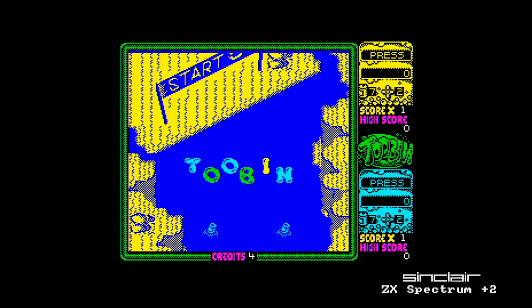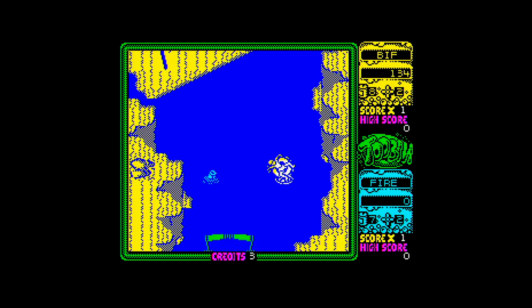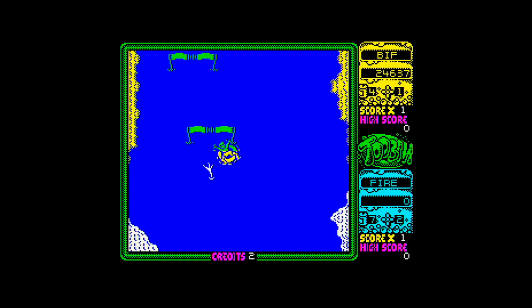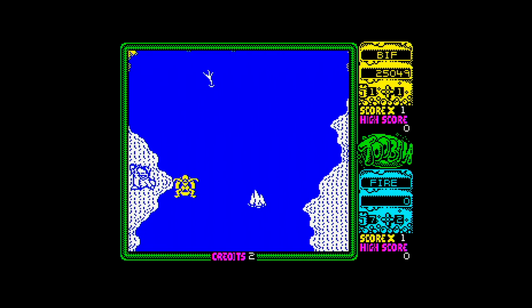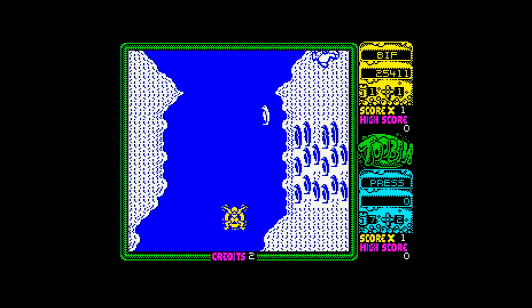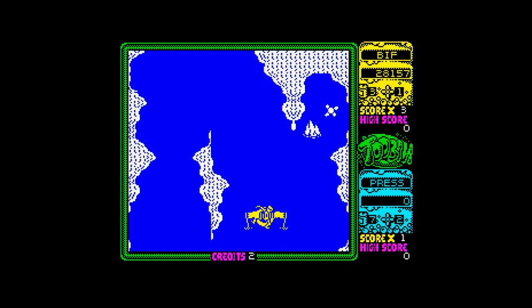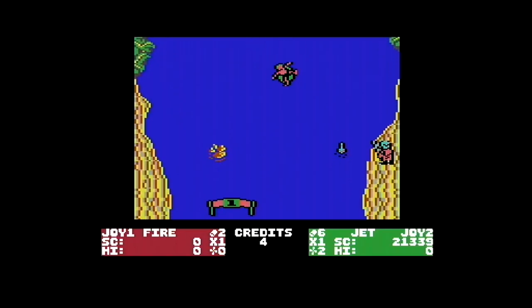Is riding a rubber ring down a river a sport? Well, let's pretend it is, because I rather like Tubing — covered on ChinyVision before. The Spectrum version is a particular highlight with a jolly 128K tune. There's variation between the different sections of rivers with colours. Yes, it has the Spectrum's limited palette, but it seems strangely colourful — I think it's because some of the obstacles are coloured. You ride down the river and you can do it one or two player. And here's the C64 version.